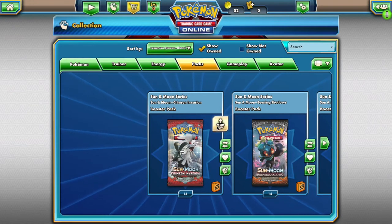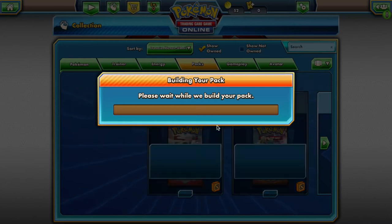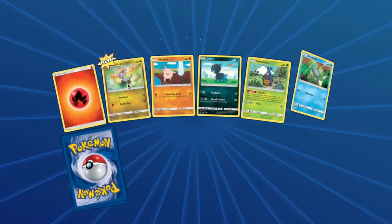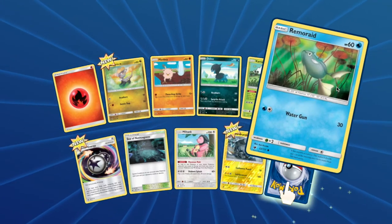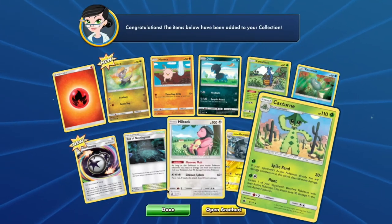Next up on the list is Matrix, starting off with Crimson Invasion. You will have access to: Jangmo-o, Mankey, Deino, Karrablast, Remoraid, Miltank, Alolan Graveler, and a Cacturne.